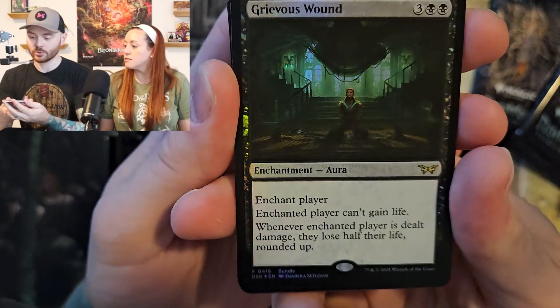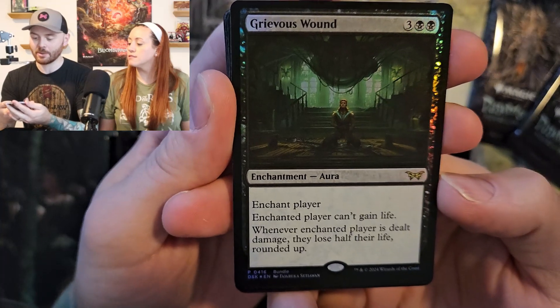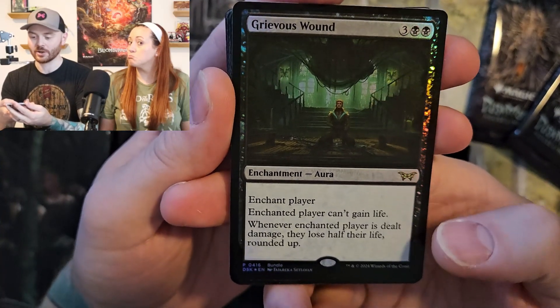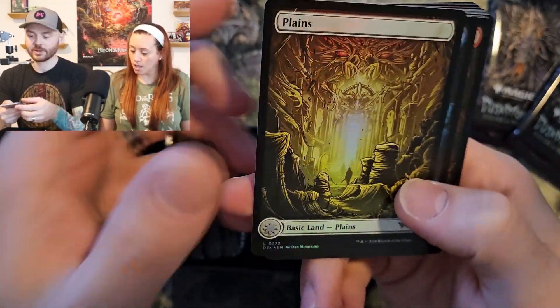There's our promo card, Grievous Wound. Enchant player — enchanted player can't gain life. Whenever enchanted player is dealt damage, they lose half their life rounded up. I like that a lot. That'd be kind of cool for your vampires.